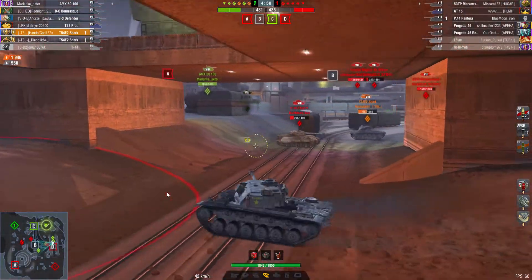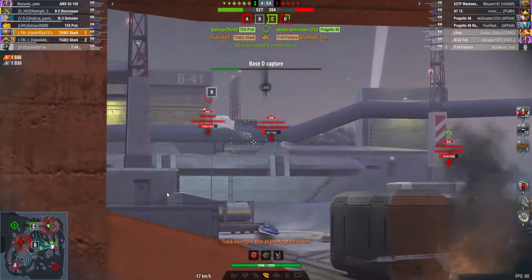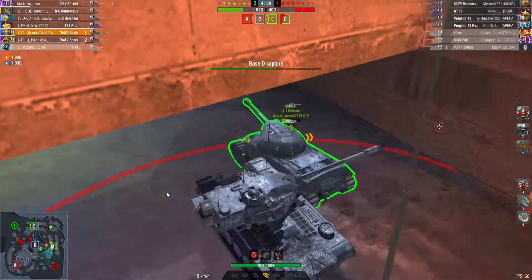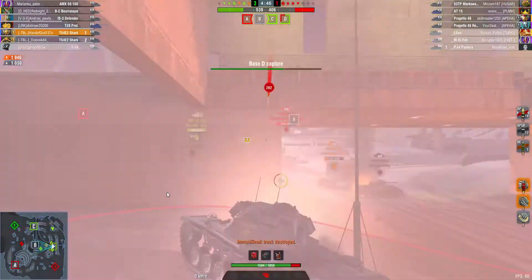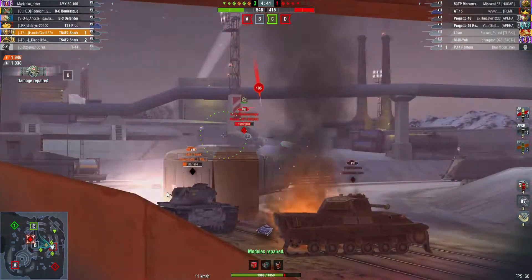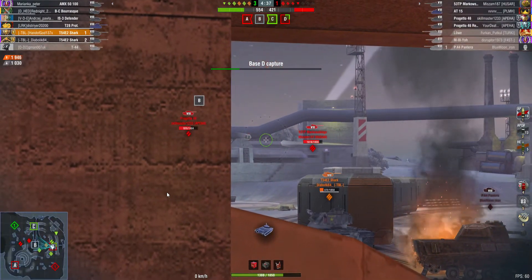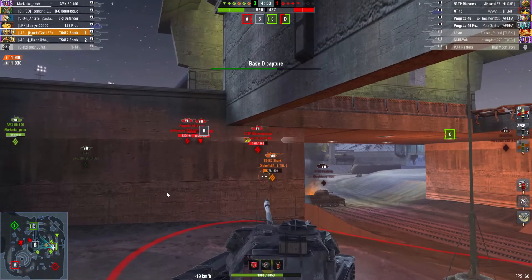So he's up to nearly 2,000 damage. His platoon mate's got two kills as well, because Diabolic is always good at doing lots of damage and getting kills. As you can see, he's managed to damage block 1,000 so far, and he's just trying to capture base D.